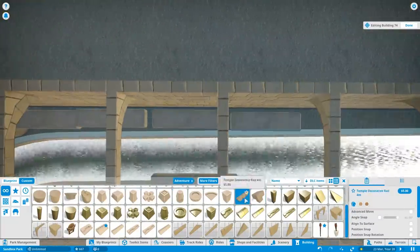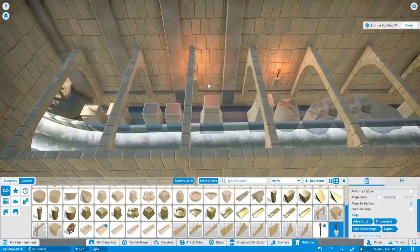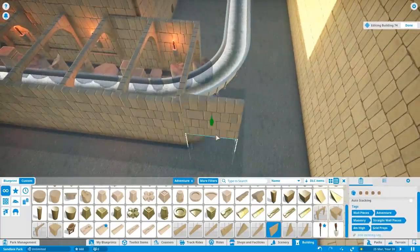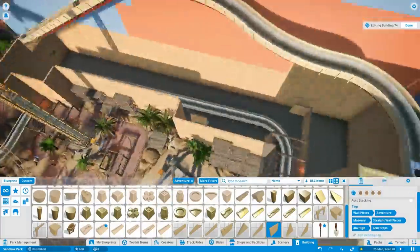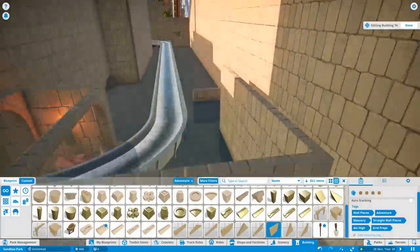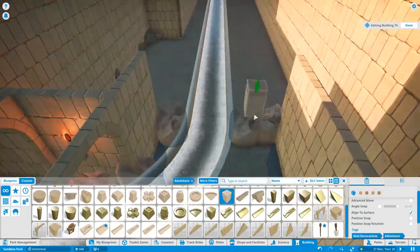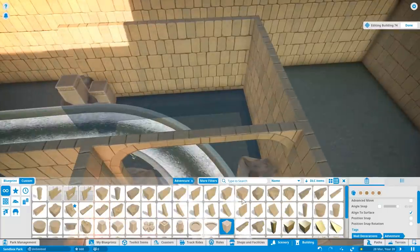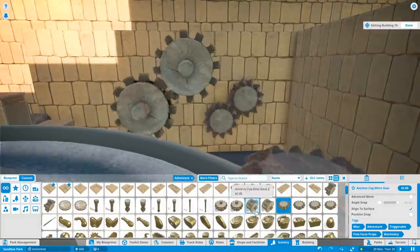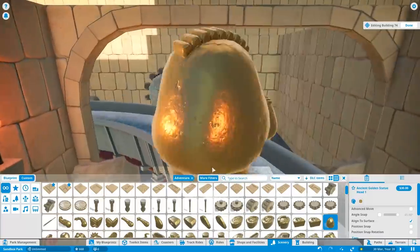Starting off with the area around the log flume — I've not touched this for a while and there was a huge indoor section, a dark ride scene, that needed to be installed. Following with that whole Aztec feel, I did have quite a large space for a show building, but I've made it a little bit smaller because I wanted to make sure there was room in case I wanted to do a big extravagant scene. There's going to be quite a large room going around this corner.